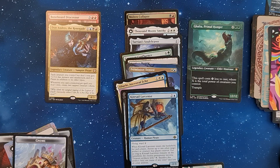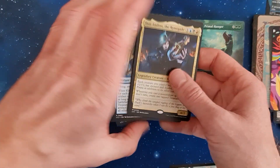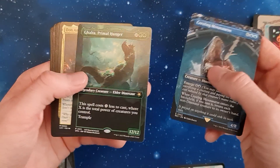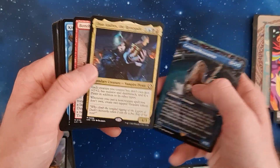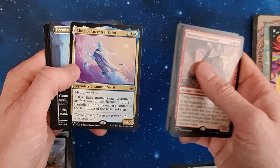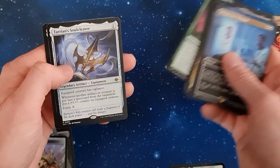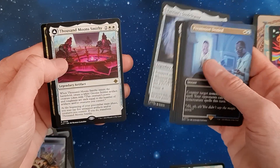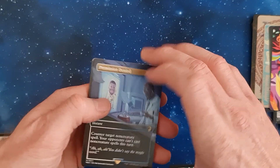That is it for today. We got two mythics, two of the cards from Jurassic Park, and one of the prints. I think it's a good outcome. Brawnheart Dracosaurus — nice. Permission Denied was just the other card, and this one I really like — it makes things big, really, really big. Thanks for watching.